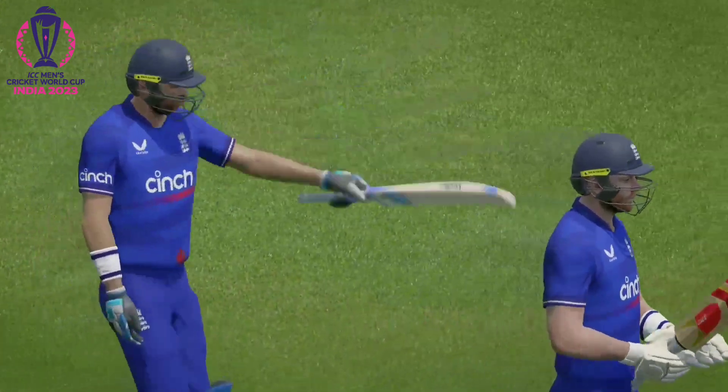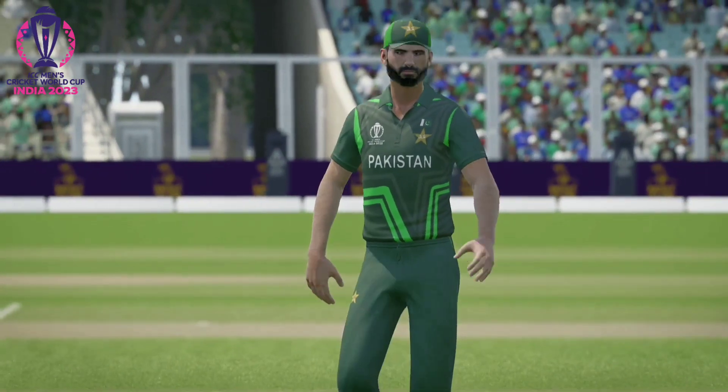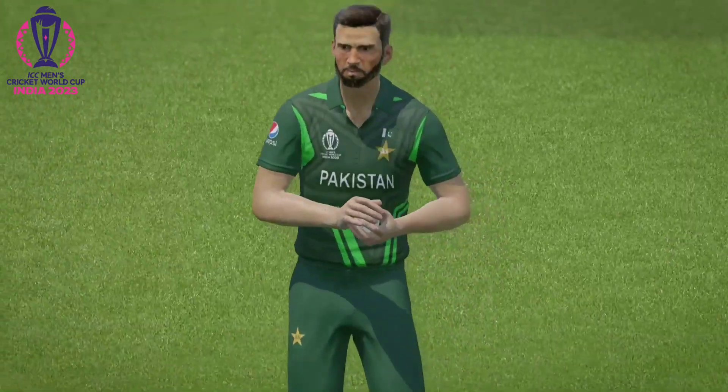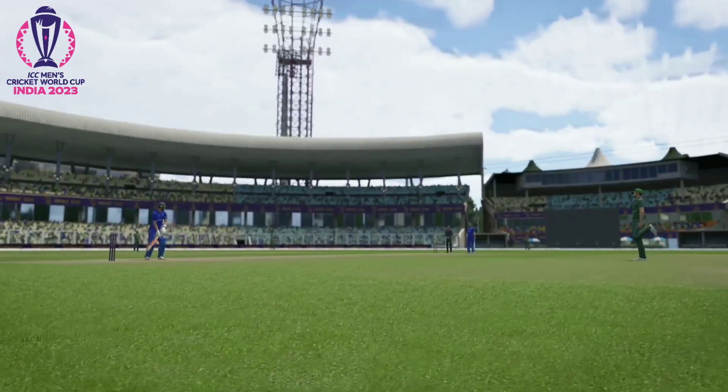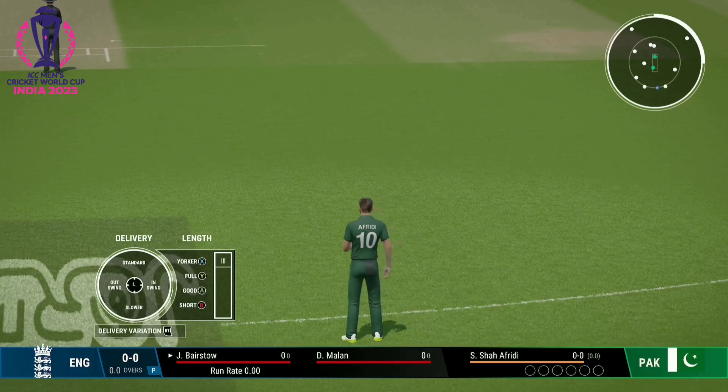The pitch at the Eden Gardens favors the batsmen early on. There is a good amount of bounce and pace on offer and the ball comes nicely onto the bat. However, as the match progresses, the surface slows down and the spinners will be able to generate some turn. Anything over 260 will be tricky to chase. My prediction is that Pakistan is going to win this match.